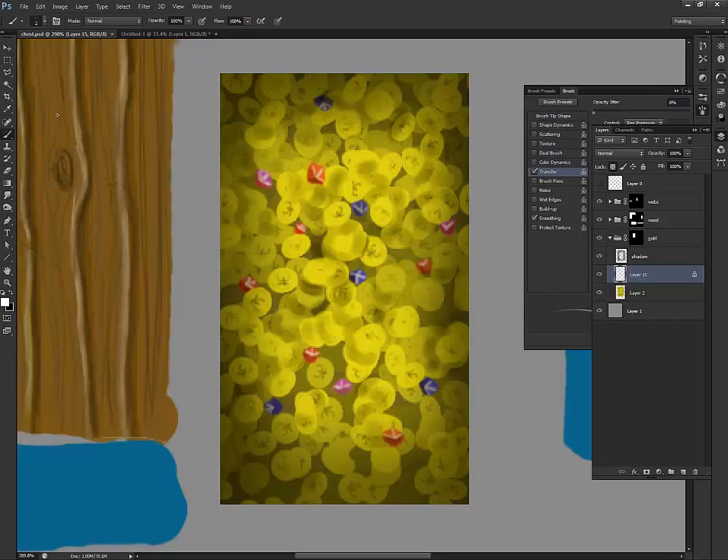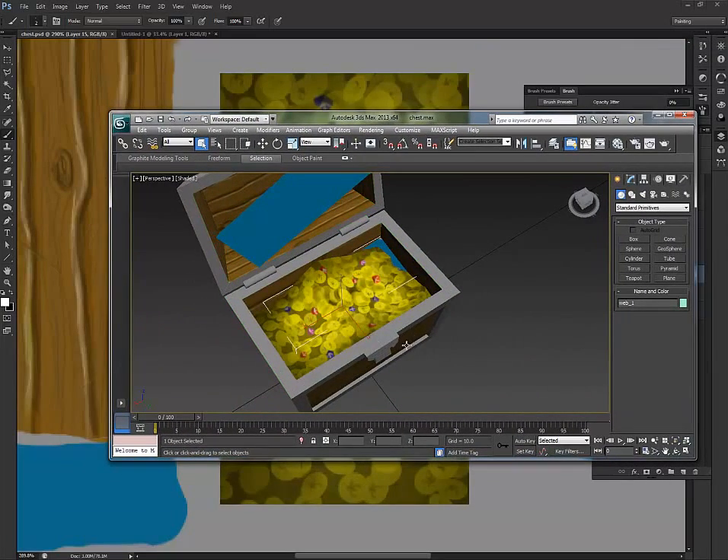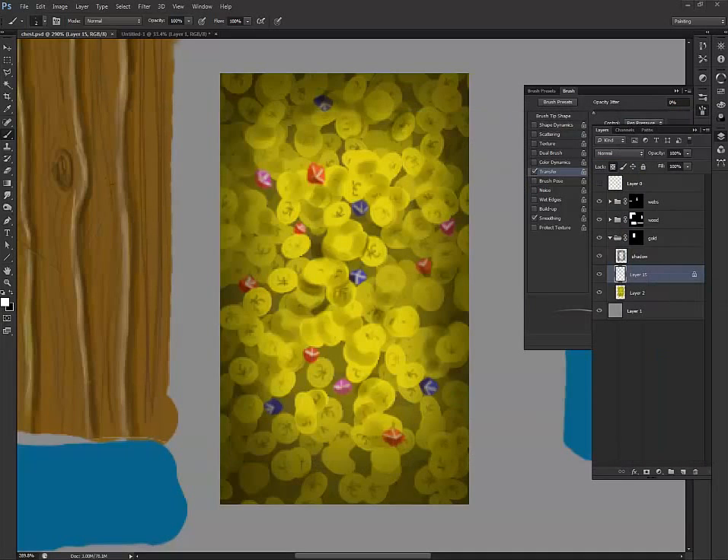I'll show you on the 3D Studio Max side so far. You've got your base treasure chest. If you want to add highlights — I've got my white going — I'll create a new layer and add in some highlights, some sparkles. It's just getting down into the pixels and playing with it, choosing your definition and giving it some highlights here and there.